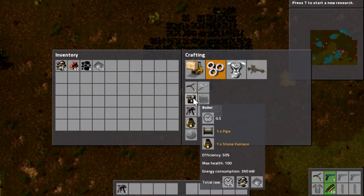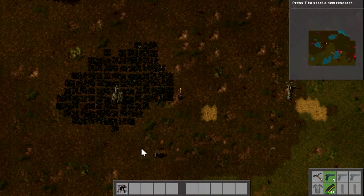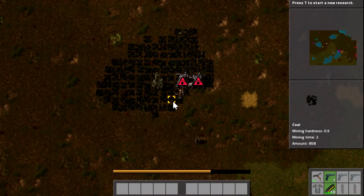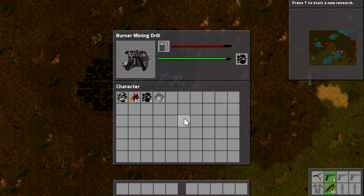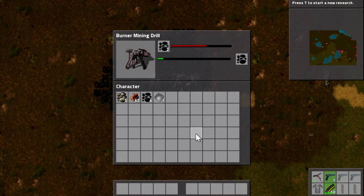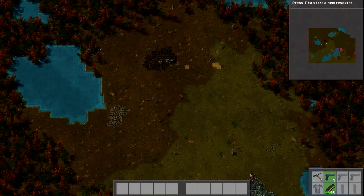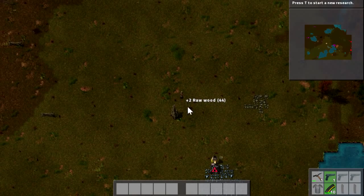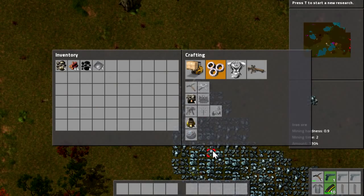You'll probably just want to see the end product where I'll explain how things work. So we've got two of these pointing into each other. This is a fantastic way to get going because once you put a single piece of coal in here, this one is going and it's going to get coal and put it into the one on the other side. Now this one's going and it's going to put coal into the one over here. So they're now producing coal together, which is fantastic. You can control-click the coal out and move on to something else.